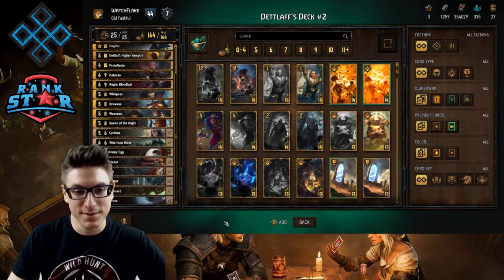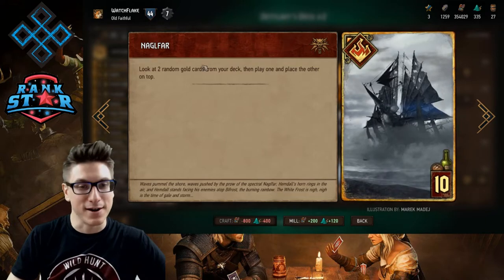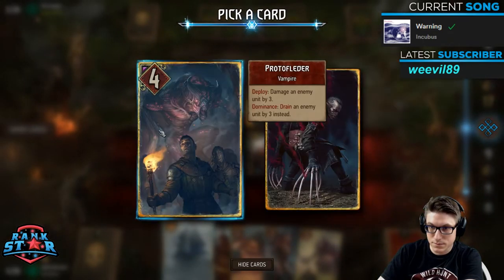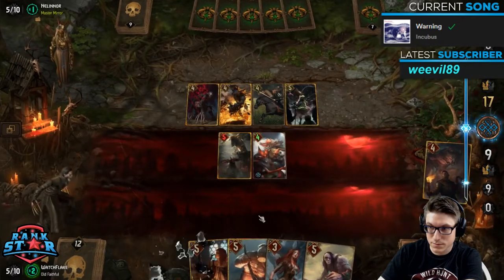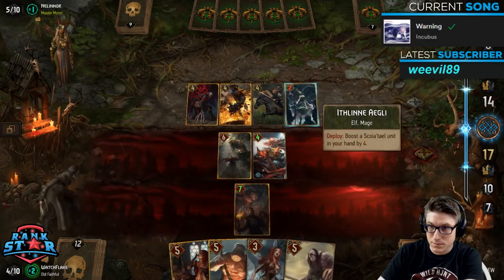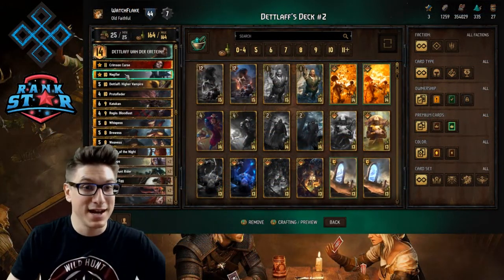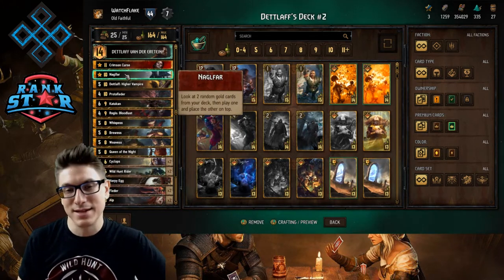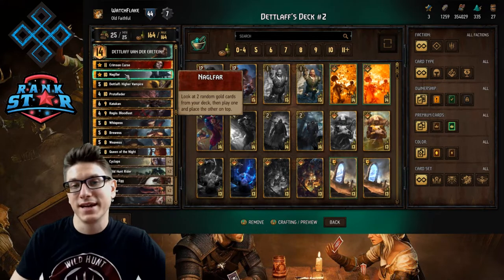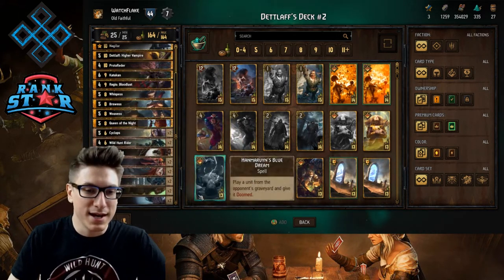Naglfar — I always have trouble pronouncing this card. It lets you look at the top two gold cards from your deck, play one, and place the other on top. Since you're thinning out relatively well and playing a lot of bronzes, Naglfar is there to guarantee you have Crimson Curse — it's an extra boost and draw for it if necessary. I've tried the deck with Kingfisher but Kingfisher is usually a dead draw in round three. I much prefer the Naglfar version.